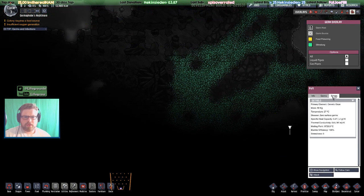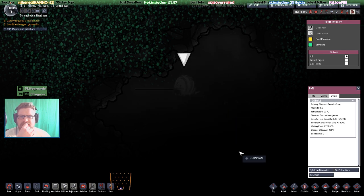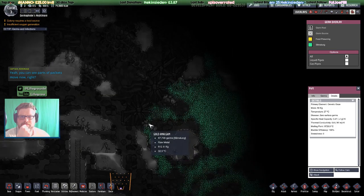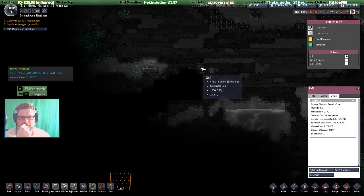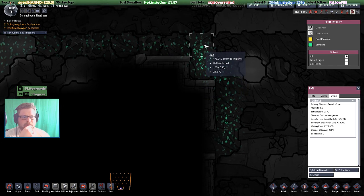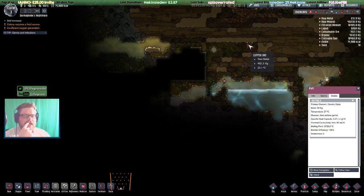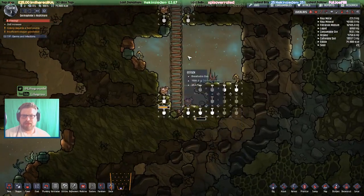I've got a puff down here. Now puffs were emitting slime lung — I don't know if that's still the case because I've not been able to catch up on the forums today. But you can see how quickly the slime lung spreads — it gets very large very quickly. I can see parts of packets move now.